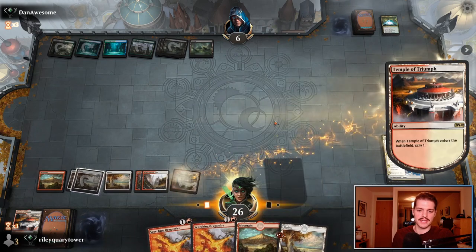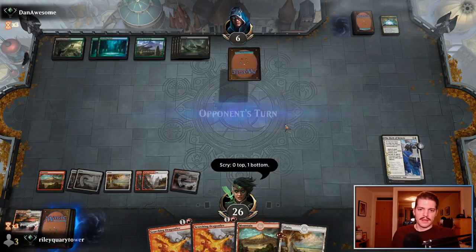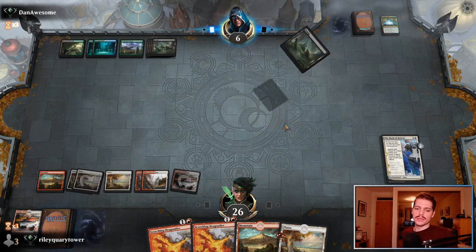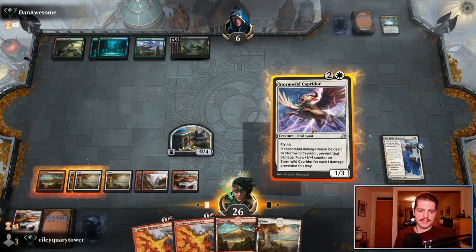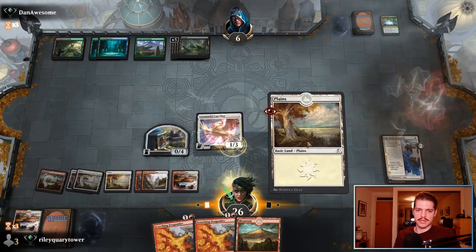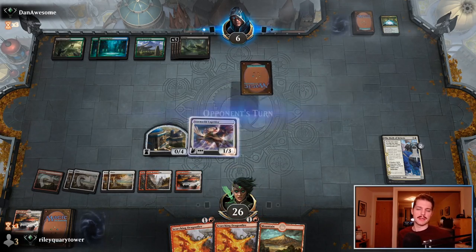Is this another Casualties of War? Oh my goodness. That's why you play the deck — so you draw your good cards. We can bring back a Birth of Miletus here. We'll go Birth, get a plains — we just need to close, just need to finish. It's just a race against time. Let's play a Scryland rather than the plains — no, we've got plenty of them. Now Ugin is the problem. Stormwild Caprador — that's lethal next turn! We've got to fade one draw step against Dan Awesome.